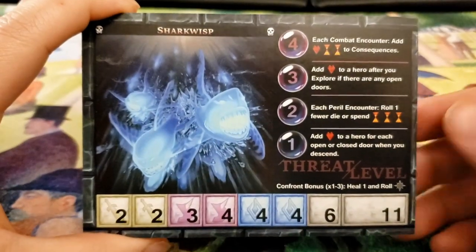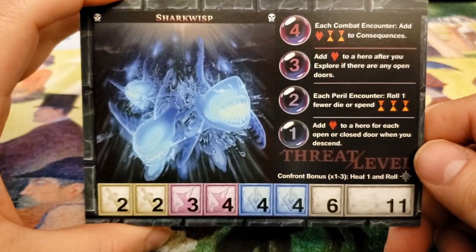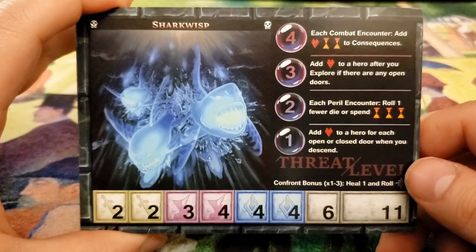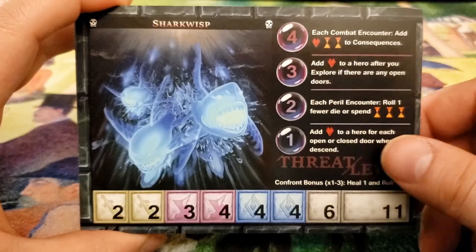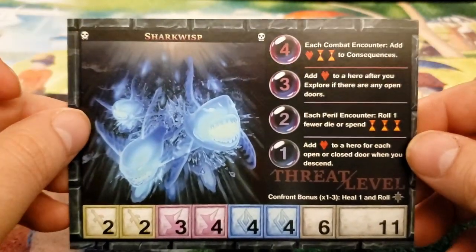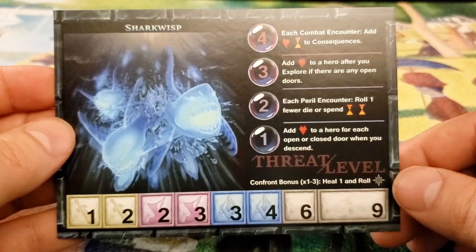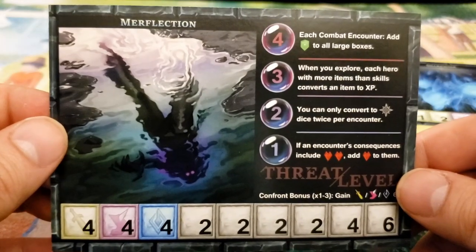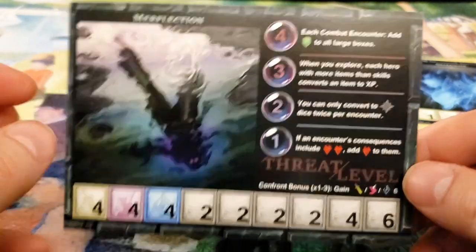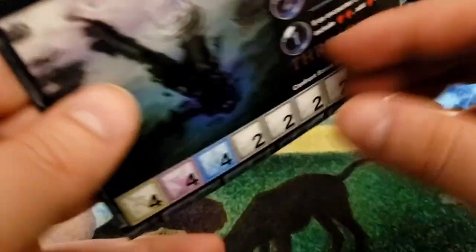Here we go. First off, it looks like we're starting with our fiends. We got a Shark Wisp. This guy is not a new boss — he's just a new thing to encounter in the dungeon. The back of the card is just a different version. The skulls up here are indicating something — possibly an elite, scarier version. That's the Shark Wisp. Next up we have the Merflexion. This one on the back also has a skulls thing. One side's more difficult than the other.